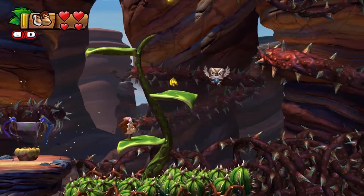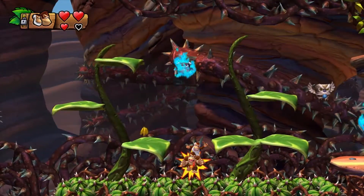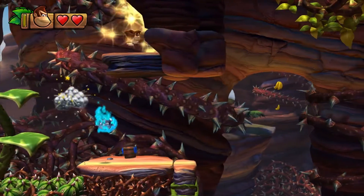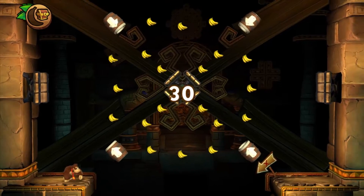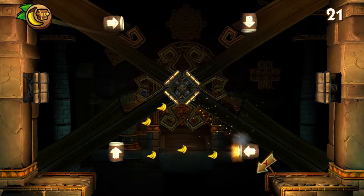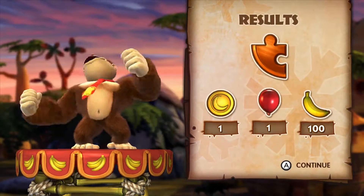We reach the checkpoint. Bananas also appearing in different places, but no puzzle piece there. I lost my partner — that's fine. Go up here and we have another little mini-game for ourselves. Just be careful.